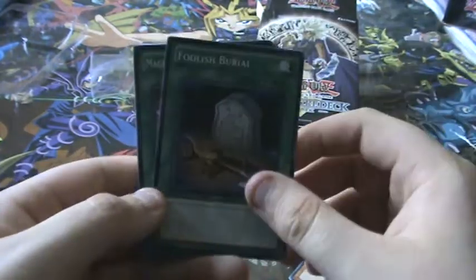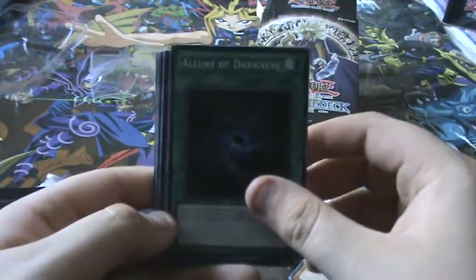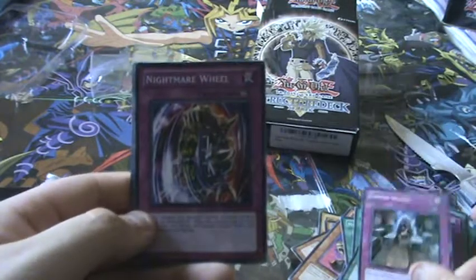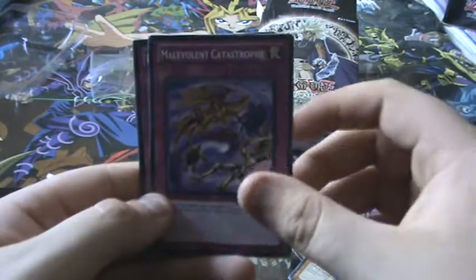Dark Room of Nightmare, Necro Valley times two, Foolish Barrier, Magical Stone of Excavation, Allure of Darkness, Acid Trap Hole, Mirror Force — common, very nice, first edition — Skull Invitation, Coffin Cellar, Nightmare Wheel, Metal Reflect Slime, Manipulate Catastrophe.